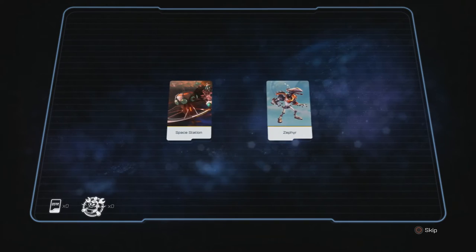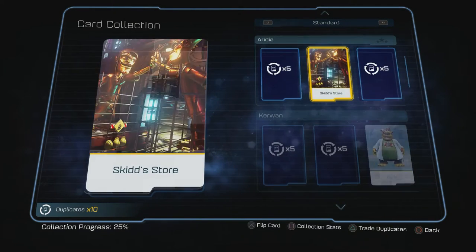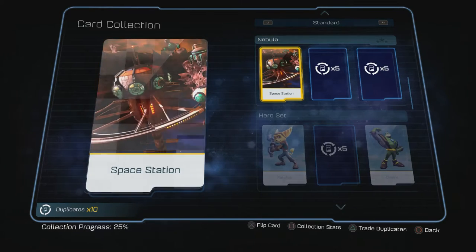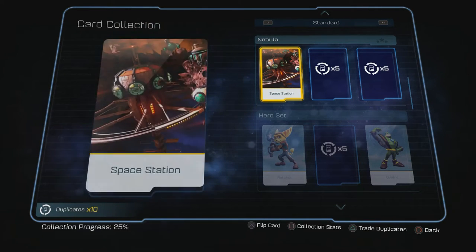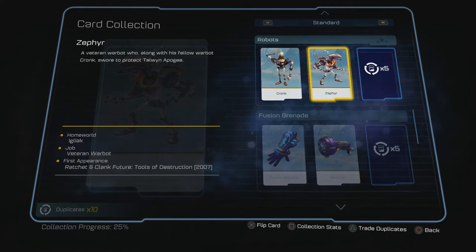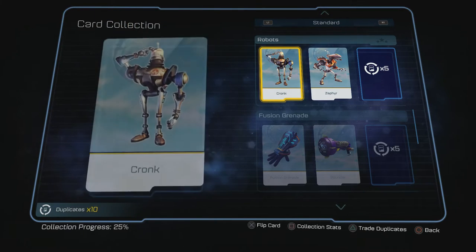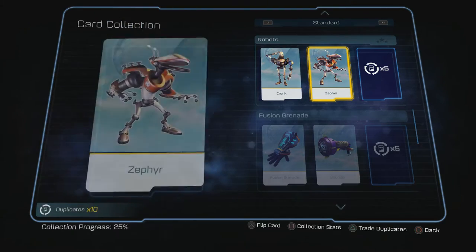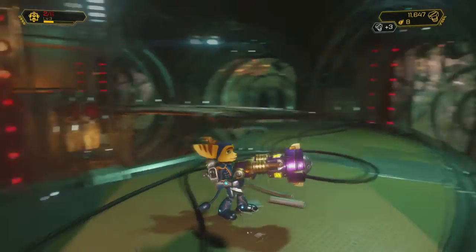New card — open this one up. Two cards: Zepha and the Space Asian. Okay, then I have Kronk and Zepha. But it did not complete the set, so which one do I need next? Robots — so I'm missing a robot. Two out of six.